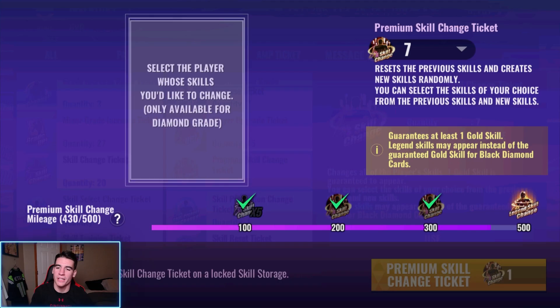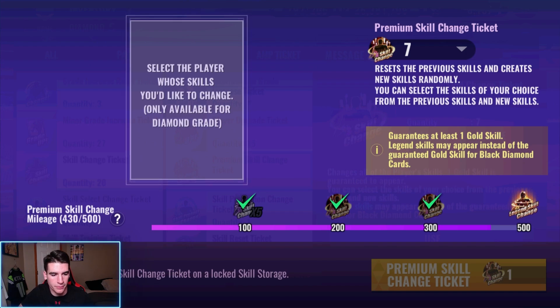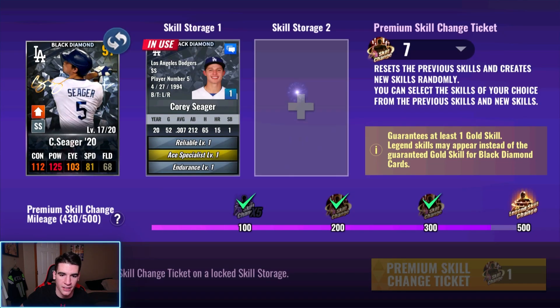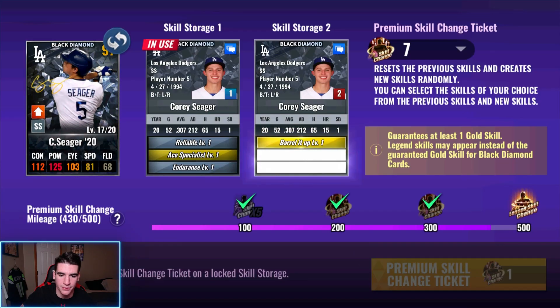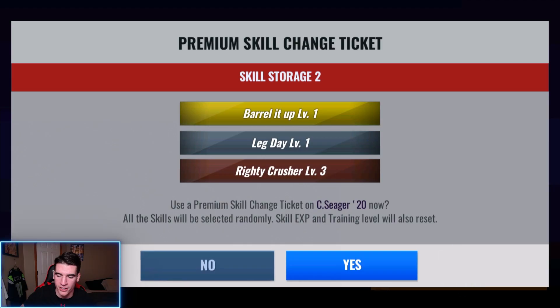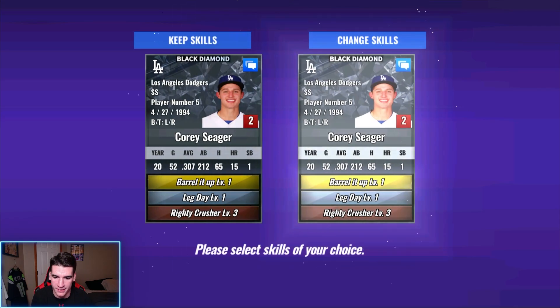So we've got seven premium skill change tickets and we have 430 out of 500 premium skill change mileage. 500 gets a legend skill change ticket, so we're guaranteed to get that — we're getting a legend skill on Seager. Let's do this. Don't make me have to use a legend skill change ticket — that would be nice. I'm just going to roll on this set. First one, come on baby, let's go — make up for that training session!